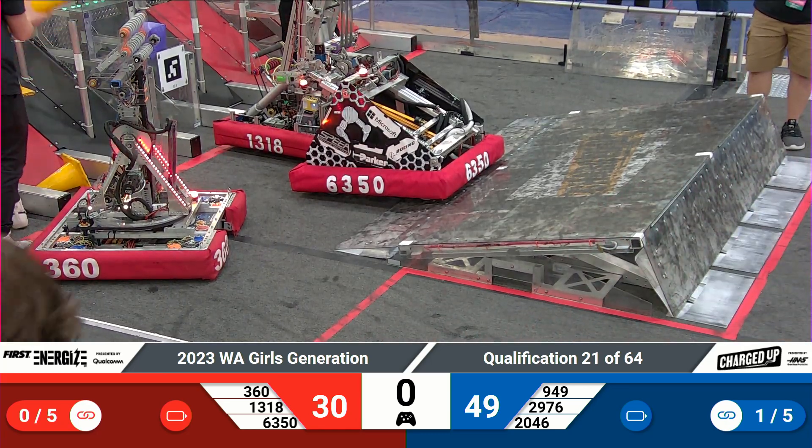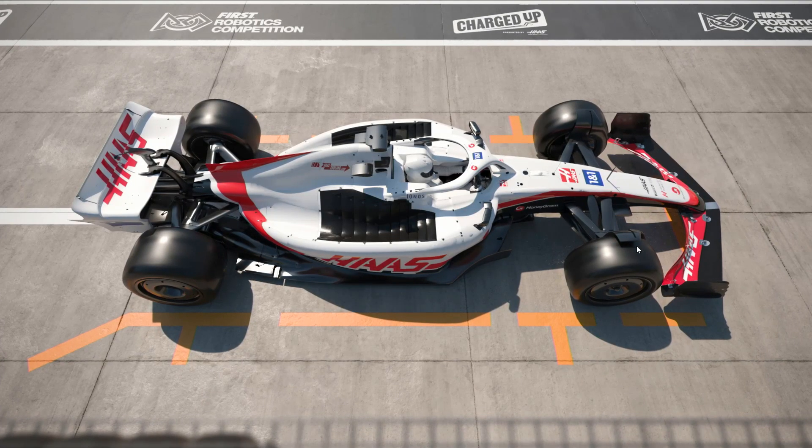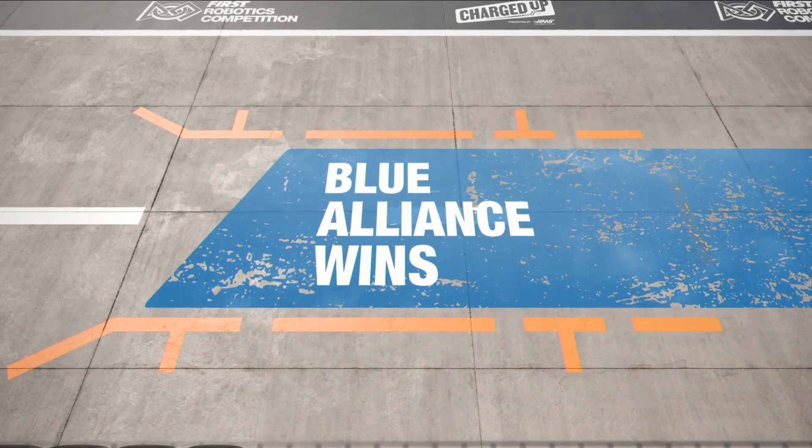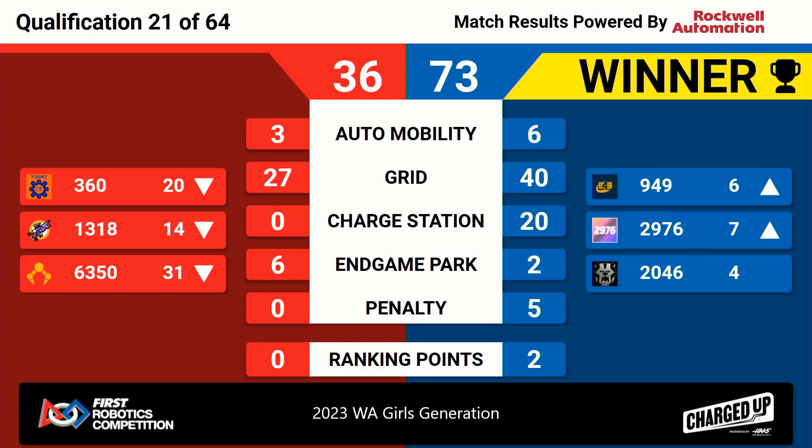Our referees have reviewed qualification match number 21 and have your final scores. Victory goes to the blue alliance with a final score of 73 to 36. Sparta Bots and Wolverine Robotics move up in the rankings, courtesy of two ranking points for the win. We'll see what happens in qualification match number 22 in just a few minutes.